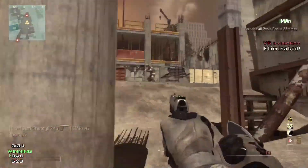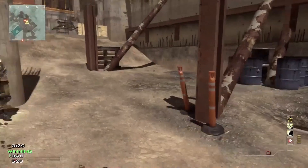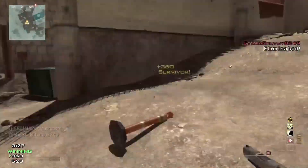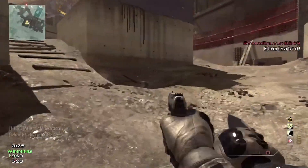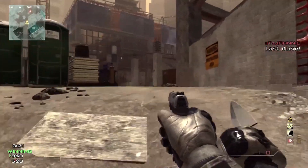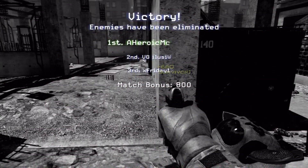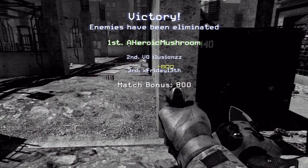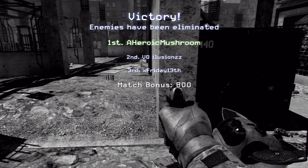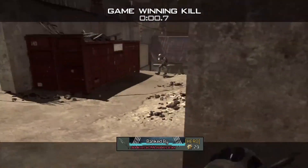It looks awesome. The create-a-class 10-point system is still there — that's definite. And it looks really cool for knifers. You can just drop your primary, drop everything and basically have a knife, a tactical knife on a pistol, and run around — it's going to be awesome. You can add perks too, because there was something about having something similar to quick draw and something similar to scavenger, which you both need and they're on different perk lines, so if you can add them together it's going to be hectic.